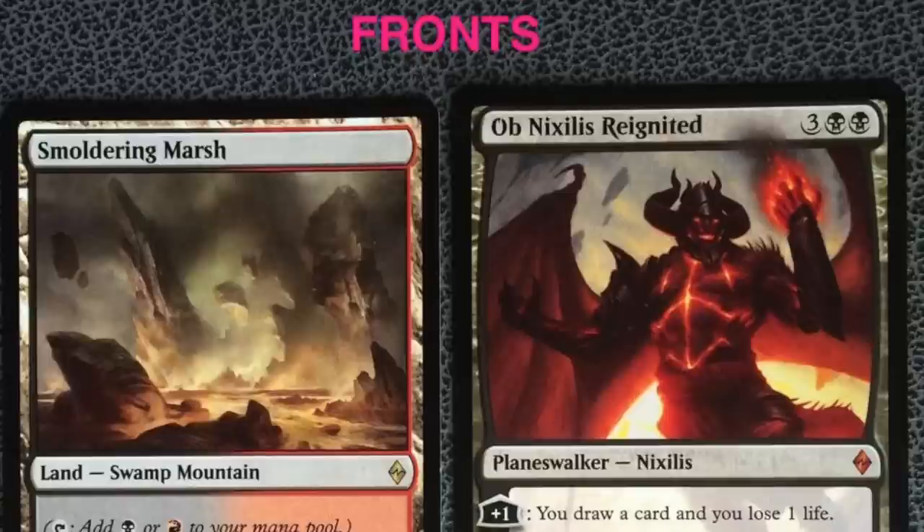This gets me interested because the last time we saw something like this, which was vertical in nature, was BFM in Unglued — I'll have a picture of that very shortly. That was a huge card, a 99/99. If there was one card that you wanted to make extremely difficult but be the winning card, Emrakul would be that card. So these are the fronts of the cards — Smoldering Marsh and Ob Nixilis Reignited — and when you flip them you get the two backsides, and combining the two black backsides you get to the one Endbringer.